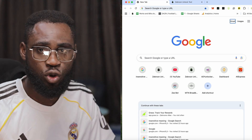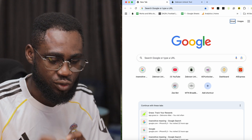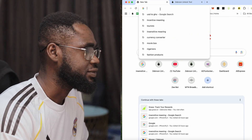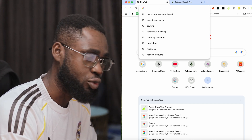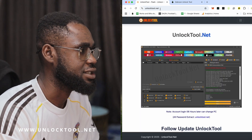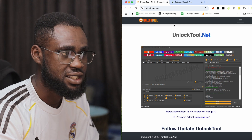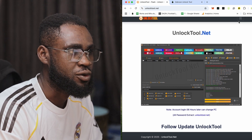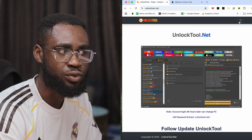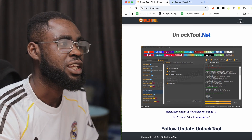Before I start, I already have my Unlock 2 account created. Now, go to the Unlock 2 website — you can search 'Unlock 2' or type unlock2.net in your browser. It's best to do this on a PC. Go to the website and you'll see the home page with options at the top.